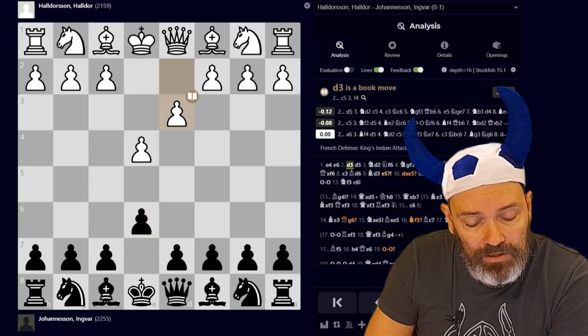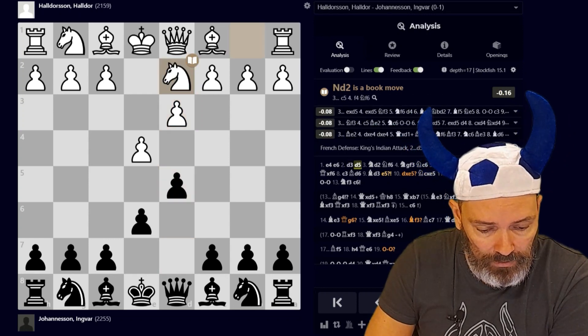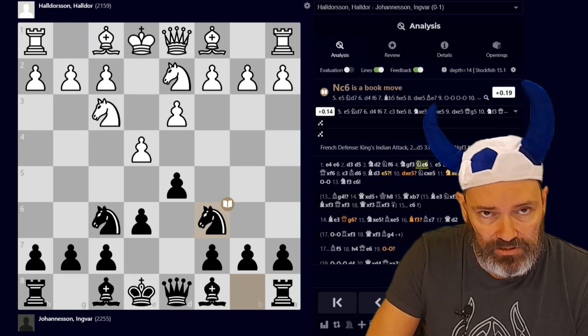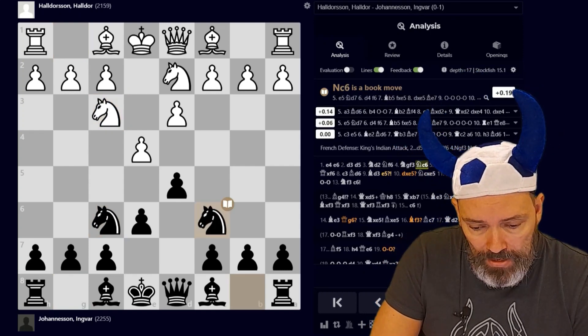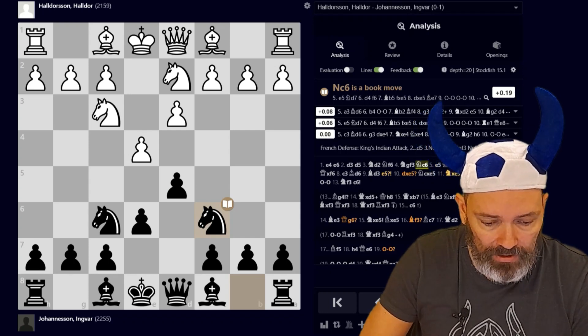I played the French Defense. He played d3, wanting to play some King's Indian Attack. I played d5. I've usually been playing the line with knight c6 against this, and if he goes g3, I take and go Bc5 — I like that line.